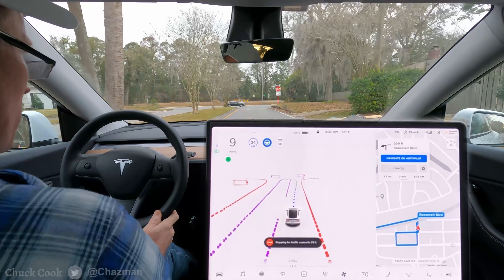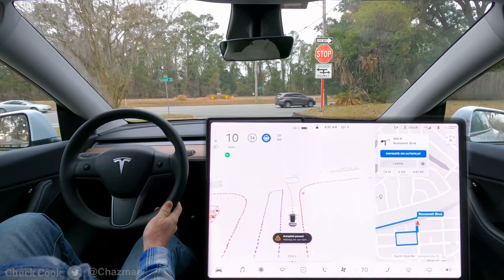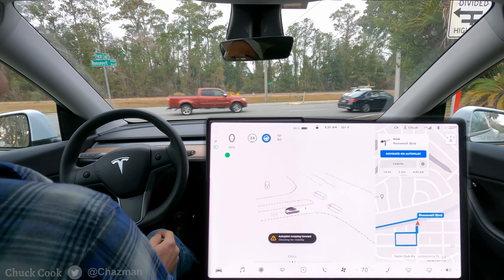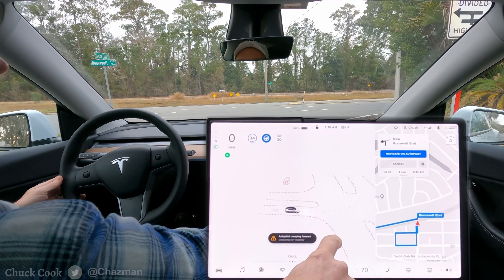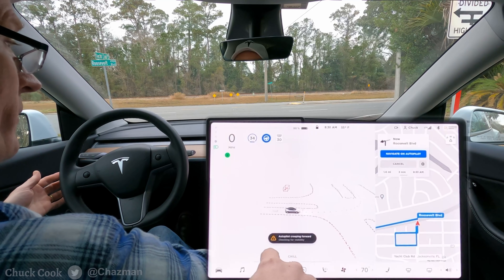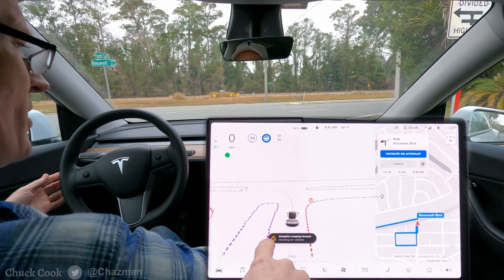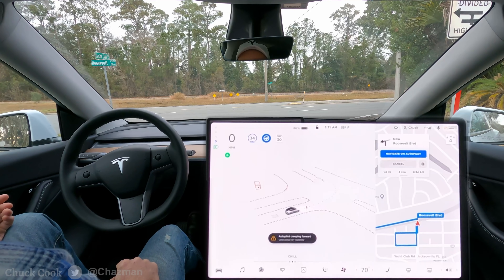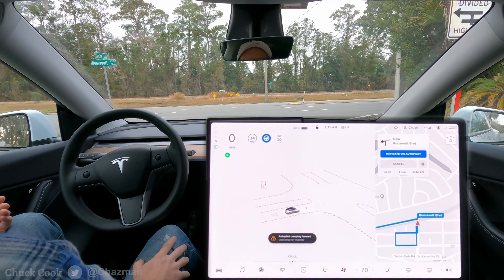Turn number three — there's a median on the left at this stop sign, crossing three lanes of traffic. The B-pillar camera is blocked by some trees to the left. It stopped a little far back from the stop line. It says autopilot is creeping forward checking for visibility, and there's a little amber light flashing — I don't think I've ever noticed that before. It's not creeping though, not doing anything, and nobody is behind me.